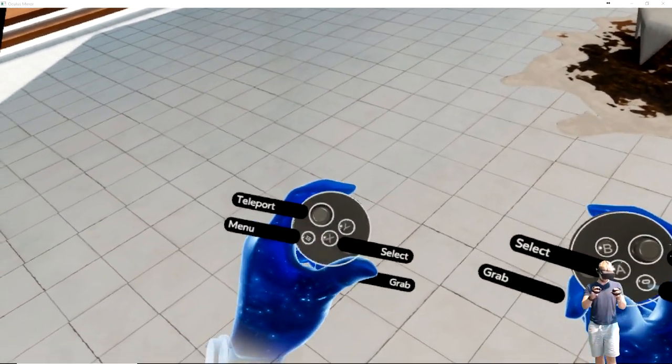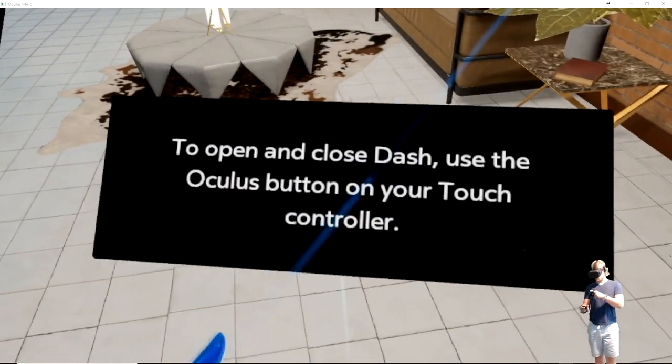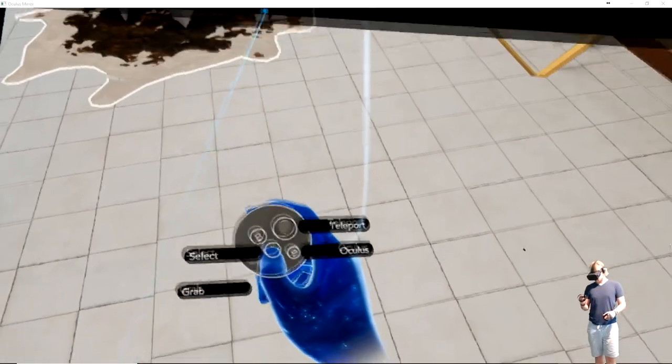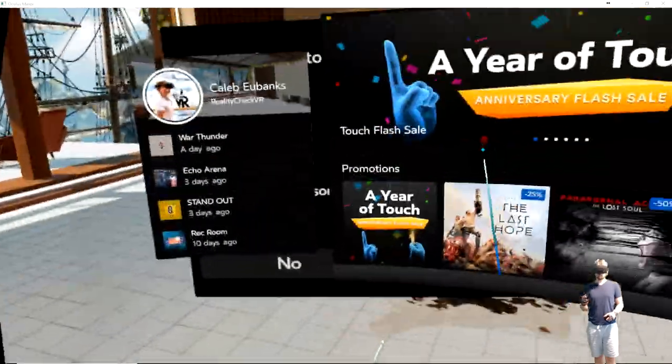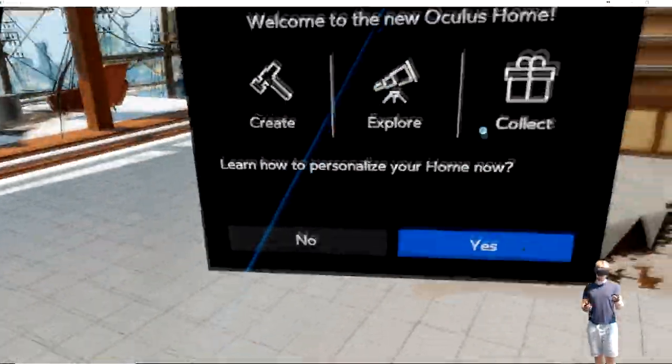Alright guys, so here we go, we're checking out Rift 2.0. To open and close Dash, use the Oculus button on your touch controller. So I can bring my dashboard up and get rid of it, very simple.